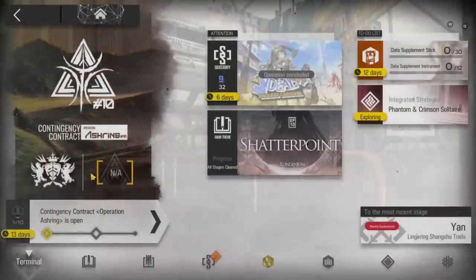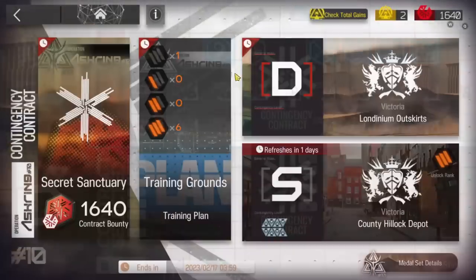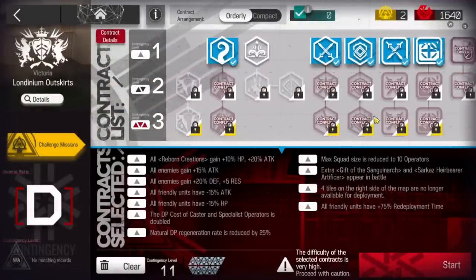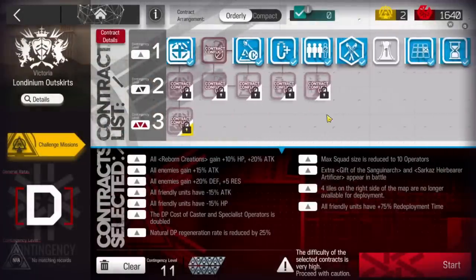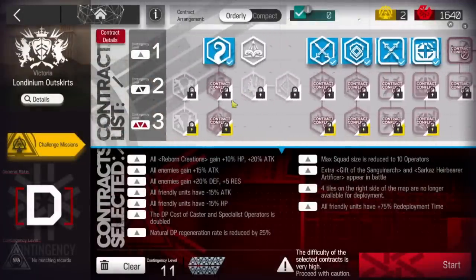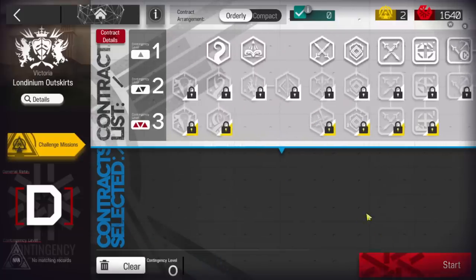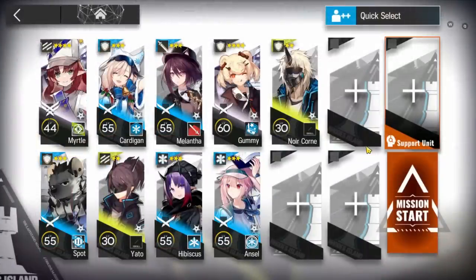Let's clear Contingency Contract 10, Operation Hashering, permanent stage Londinium Outskirts with risk 18. I will slowly guide you guys until risk 18. Starting from this situation, the strategy is basically the same — it will just change a bit. Now, what is the squad? The squad is this one.